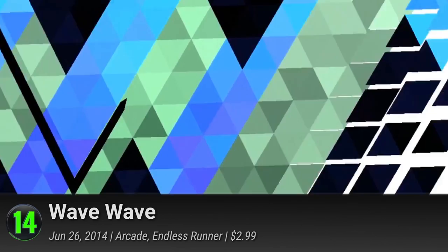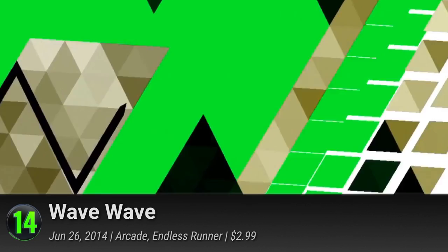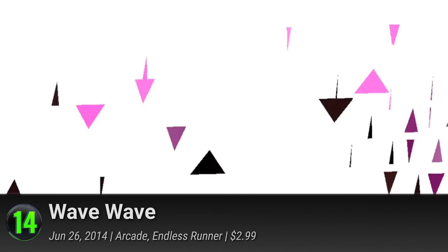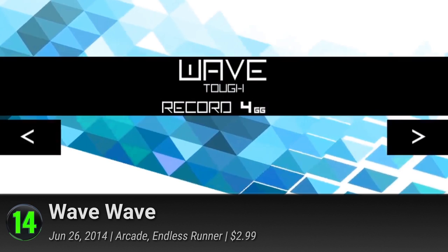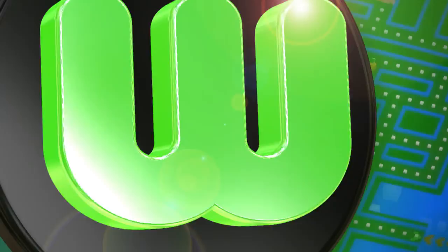14. Wave Wave. Noodlecake Studios just might be the masters of style. Following their long line of successes, this endless runner is in a league of its own. Looking like a smart and frantic opening sequence, zoom through their barely navigable maze as it twists, turns, and transforms in disorienting fashion. This is definitely not a game for the weak — brutal, unforgiving, but endlessly addicting. Fall prey to its hypnotic labyrinth time after weary time. With slick controls and outstanding variety, it has a PlayScore of 8.42.